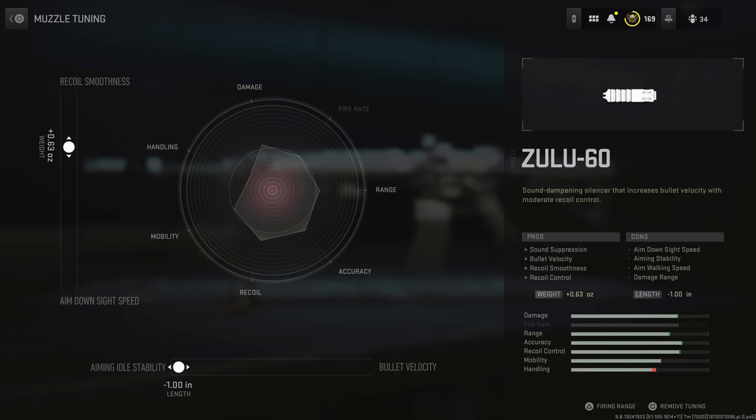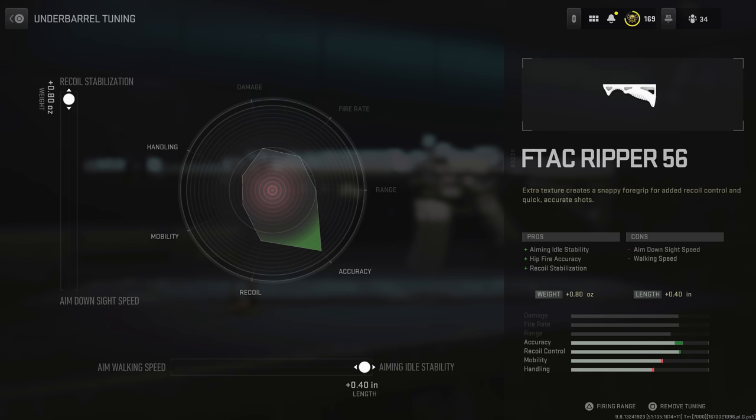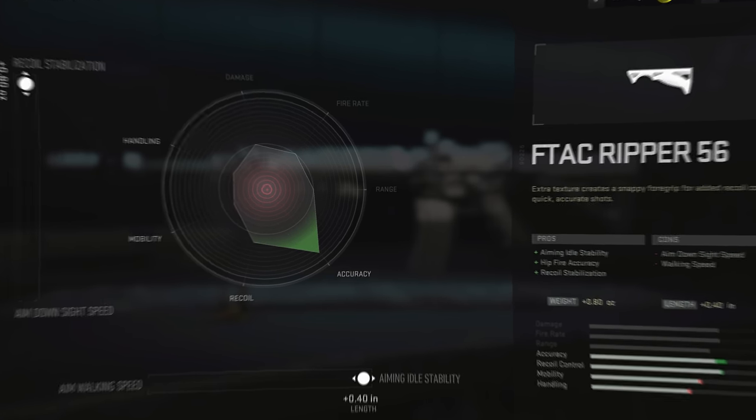For tuning the Hightower barrel, tune for recoil steadiness. Aim for a +0.32 to +0.34 inch increase in length for damage range — don't max it out as any further actually loses some of the positive addition. For the Zulu-60 muzzle, tune around +0.63 ounces toward recoil smoothness, and maxing out idle stability is fine. The Ripper 56 grip can be maxed out for recoil stabilization and aiming idle stability.